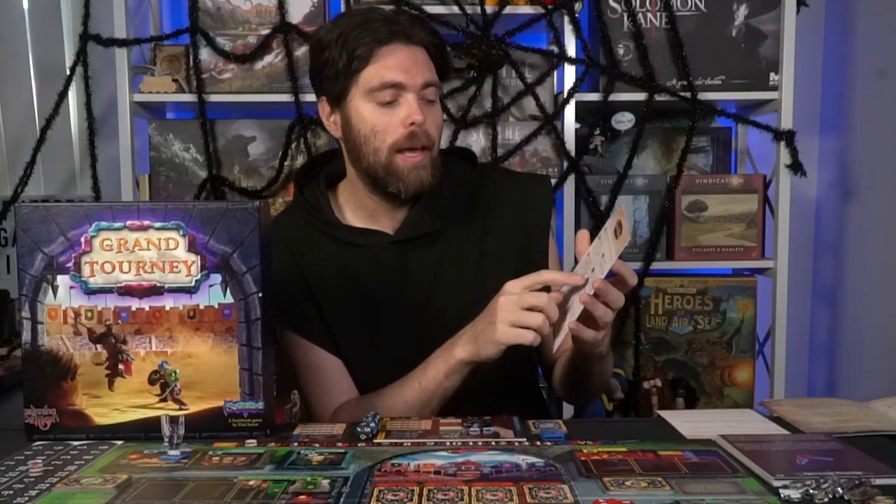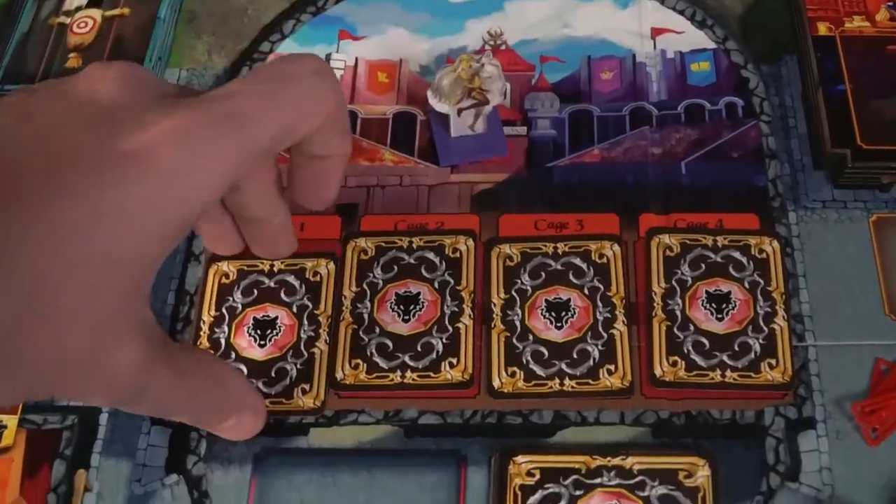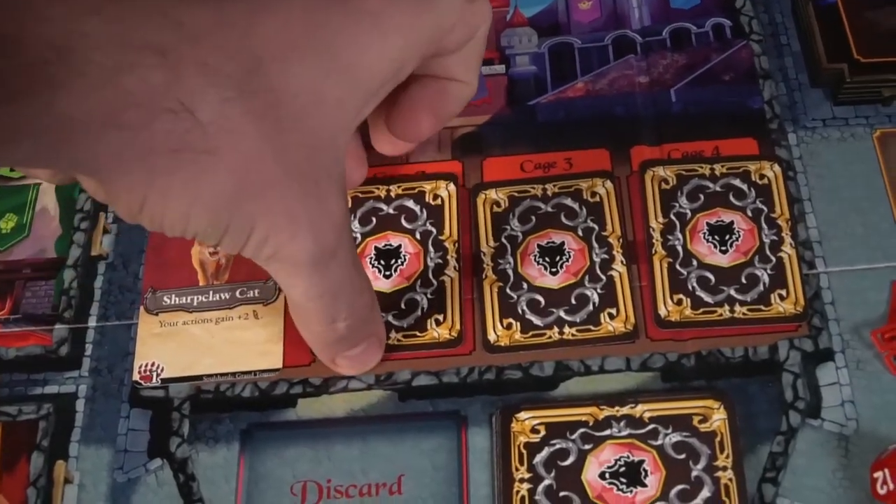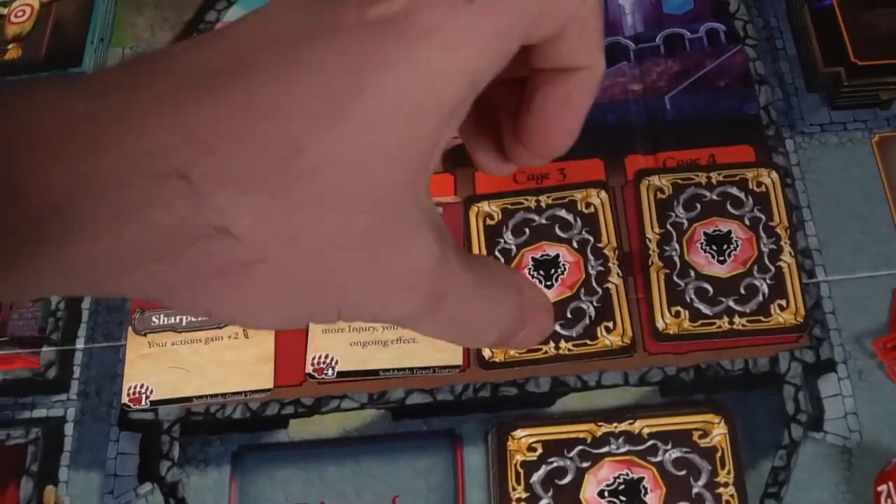Then we'll move on to the arena zone. The arena zone is where you're going to be fighting monsters. A singular player will be able to look at all the monsters that are face down, choose one of them, and fight the monster. If there are multiple players, those players can work together cooperatively to fight the monster.